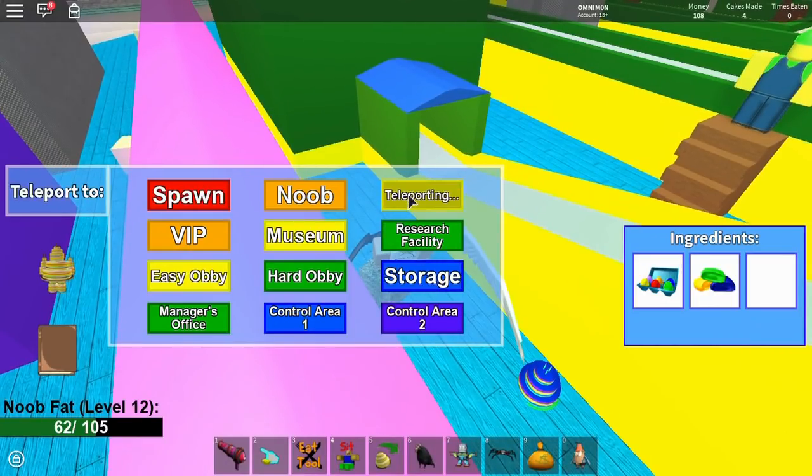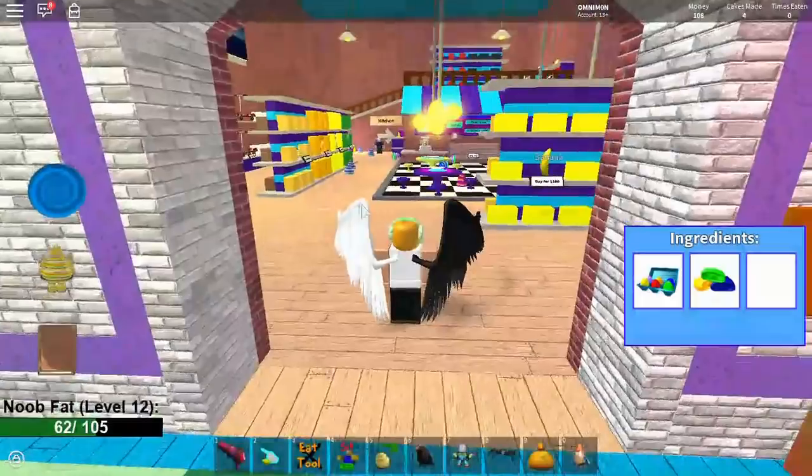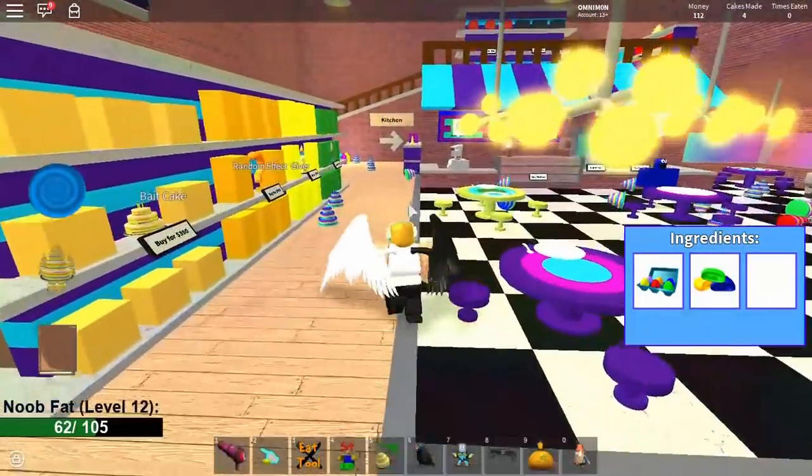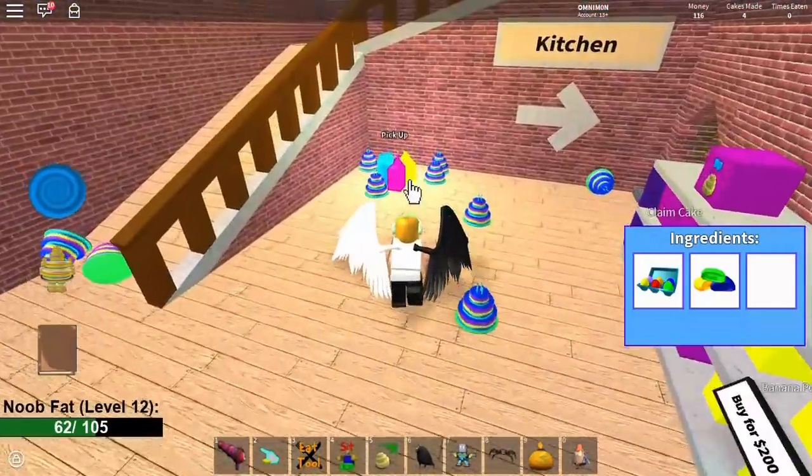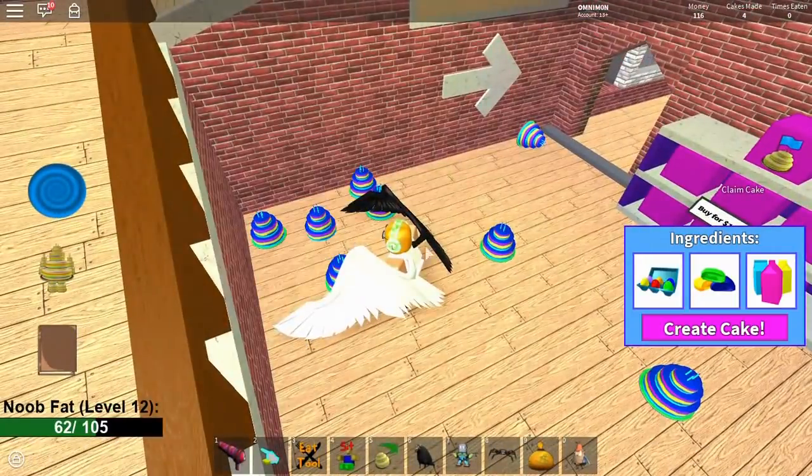Now use your teleports and go to the shop. You're at the shop now. Go over here and boom — we got the last ingredient. We got the milk cartons.